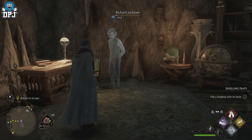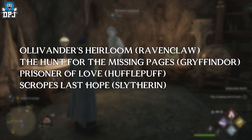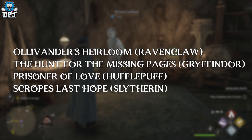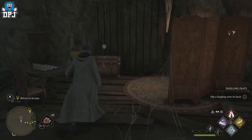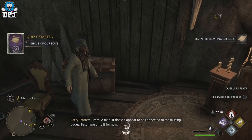Depending on your house pick, you will reach a stage where you need to find missing pages within a quest line called Scrope's Last Hope. Upon progressing this quest, you meet Jackdaw again. This will differ for different houses depending on where and how you meet him. Where you first meet Jackdaw is your chance to find a secret map in his room. After you've spoken to him, search those chests and you will find a map which triggers another side quest.